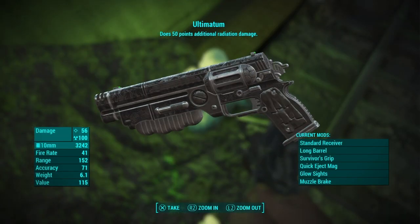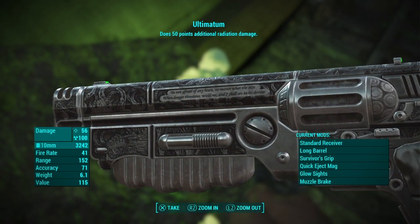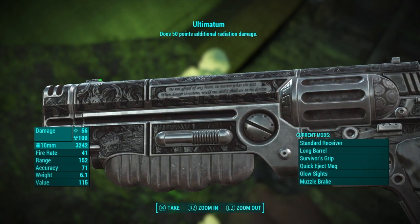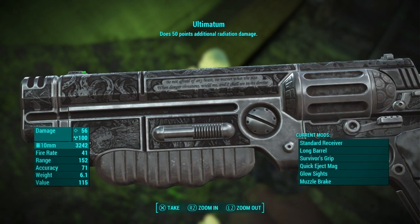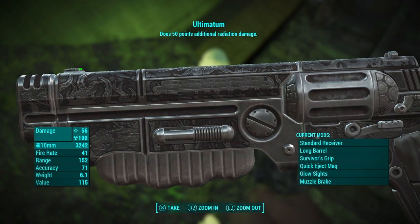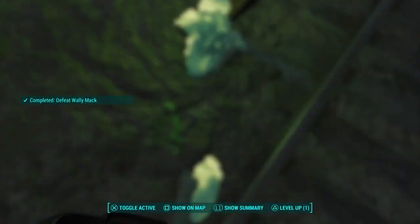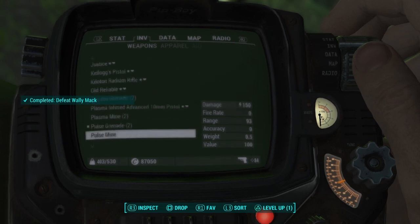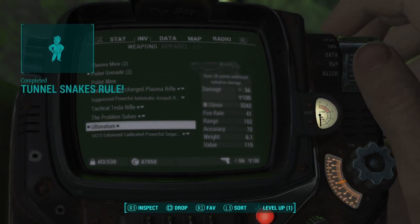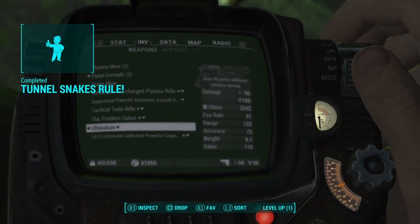A very, very nice pistol — I think it's called a P260. And it says: 'Be not afraid of any beast, no matter what the size. Where danger threatens, wield me, and I shall see to its demise.' It does 50 points of radiation damage, so this is a very, very nice pistol. It has the exact same ammo as a normal 10mm pistol, but in a very, very different design.